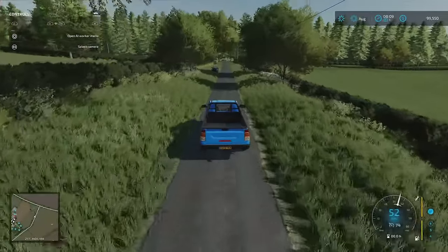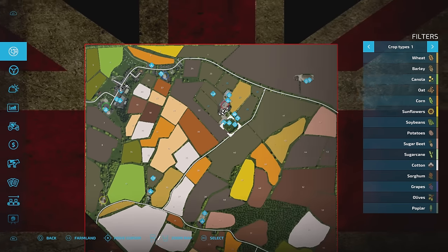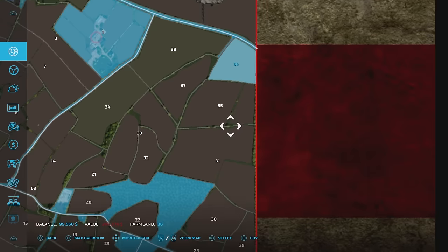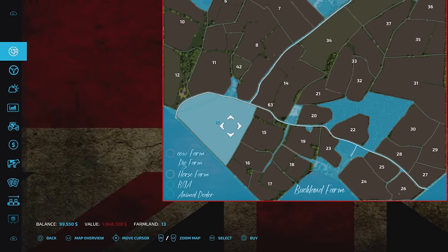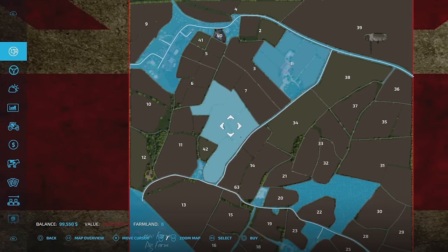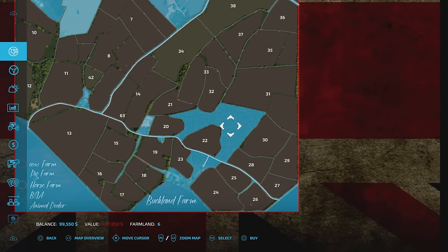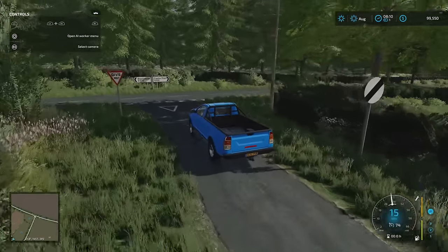There is forestry on the map. Field prices are up there because many fields are sold as larger plots rather than individually — ranging from 294 grand for a single field up to over a million for multi-field plots. But because you get the verges for free, the entire forested area is accessible, so if you want to do a bit of forestry without paying out upfront, you can.